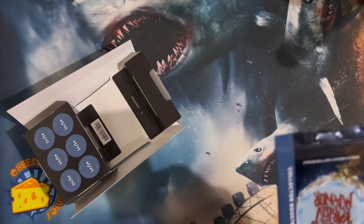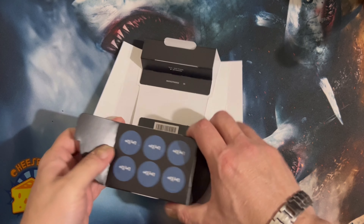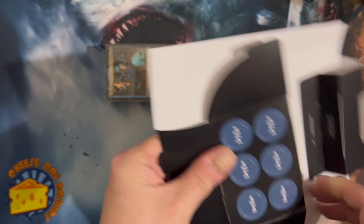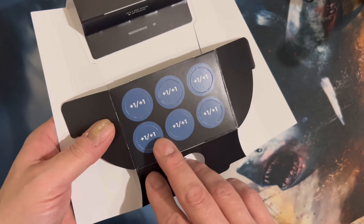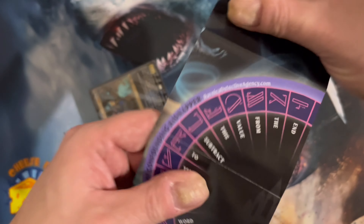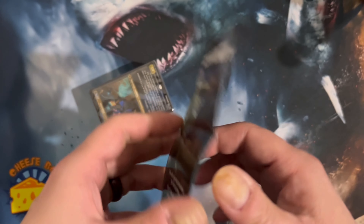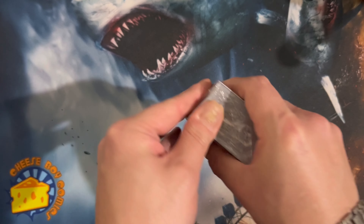Boom, we'll take that, we'll stick it in our little goodie box. Our case - so tokens, plus one counters, with Murko Obsessive Theorist.